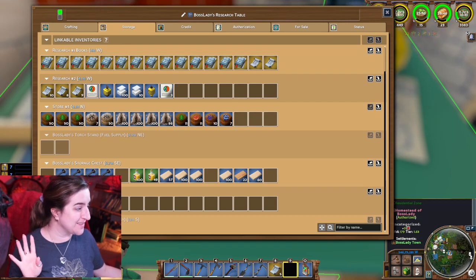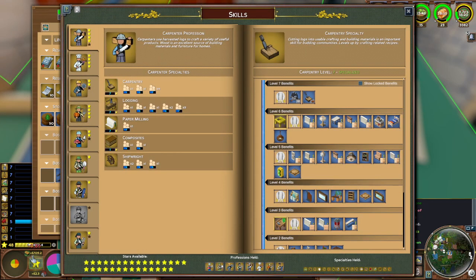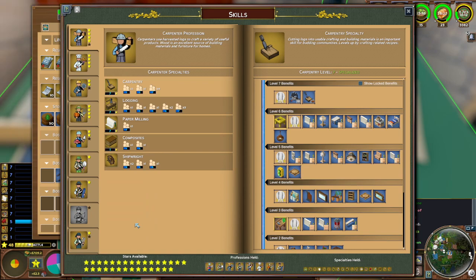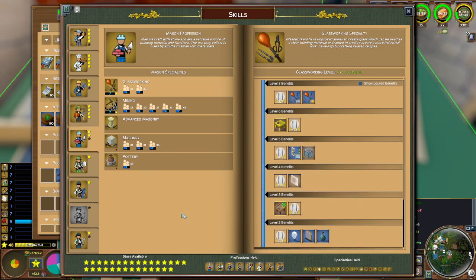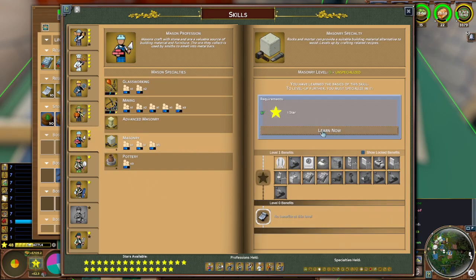Down here, we have our stars. And when you are able to learn a new profession, a star will pop up here. Once you have that star available — that's your XP, which is based on a whole bunch of things we won't go into right now — you can go and put that into any profession that you have access to. We're going to pick one that I don't have access to so you can see what this looks like: hunting. You have a star and you could put that into hunting. There's a button that says learn, and you would click that. If this was masonry, you would click it and then it would unlock it for you.